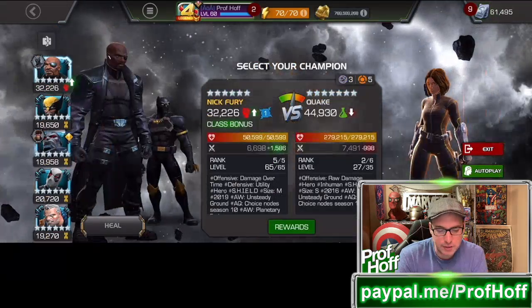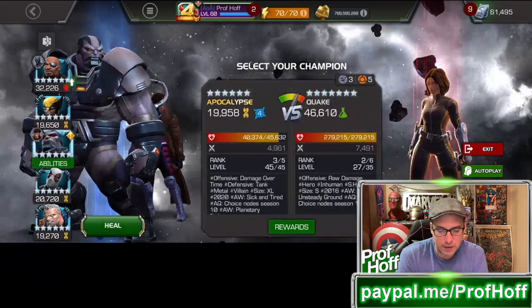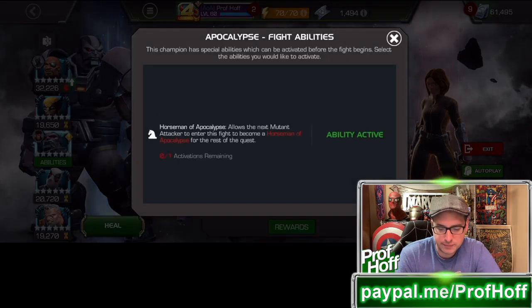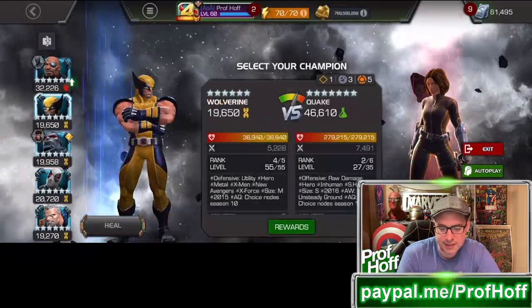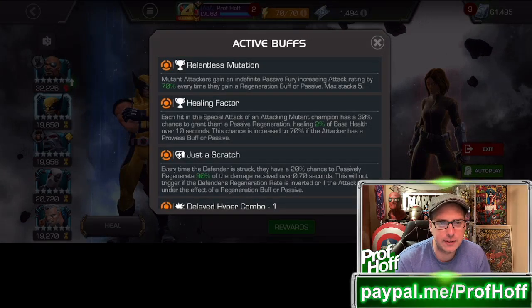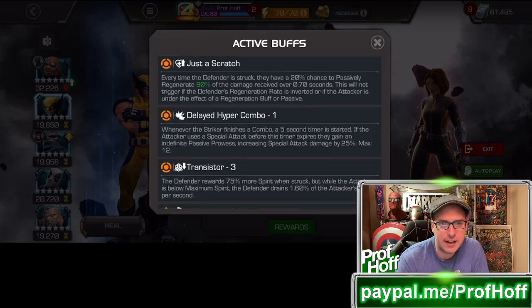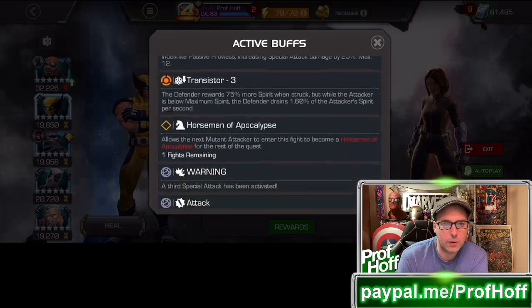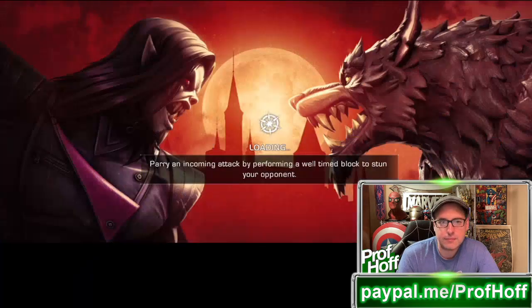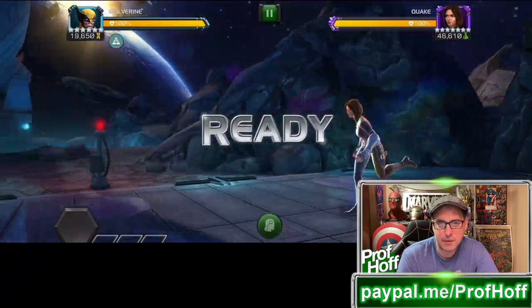I have just defeated Kingpin with Apocalypse, giving me the Horseman ability, and these are the nodes: Relentless Mutation, Healing Factor, Just a Scratch, Delayed Hyper Combo, Transistor, Horseman of the Apocalypse — that I just added. Every time Wolverine regens, he gets to be pretty amazing. I probably should block my head on this and just do the power.